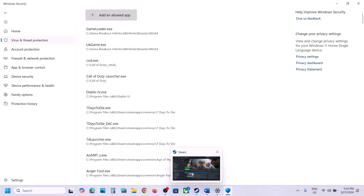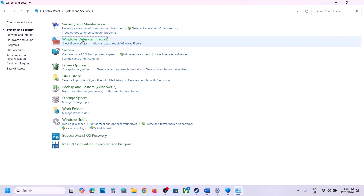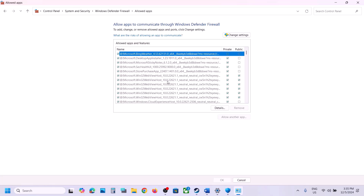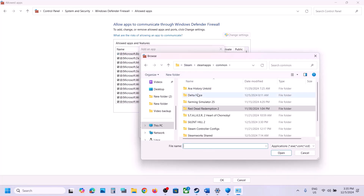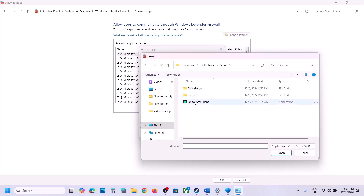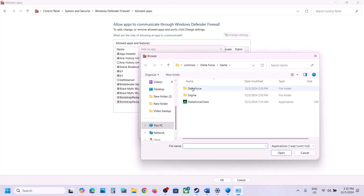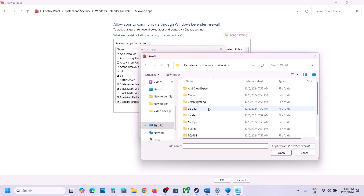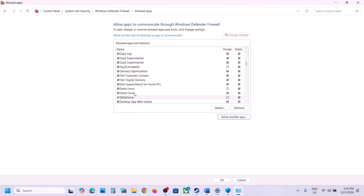Do the same in Control Panel: go to System and Security > Windows Defender Firewall, click 'Allow an app or feature through Windows Defender Firewall', click Change Settings, then Allow Another App. Browse to the game installation folder, select all exe files, click Open and Add. Repeat for Delta Force > Binaries > Win64 exe file, then launch the game and check.